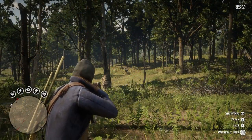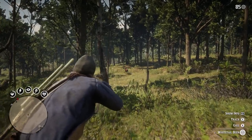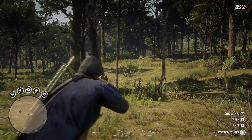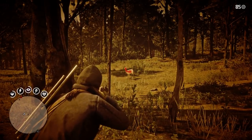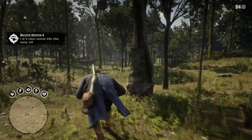Challenge 4 asks you to get 5 clean kills after calling an animal. For this one, I suggest getting on foot and applying the cover scent lotion because the horse is sometimes too loud and scares the animals away. Just equip a rifle, approach a deer or whatever animal you want, hit the call button, activate Deadeye, and kill. Rinse and repeat 5 times and this challenge is done.